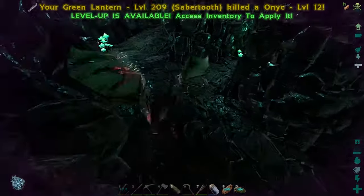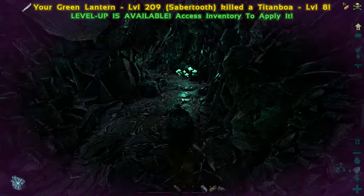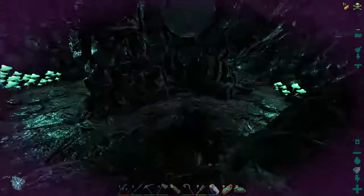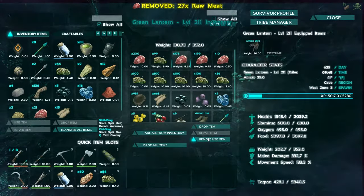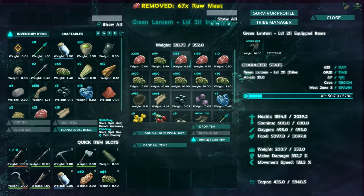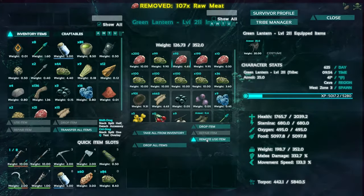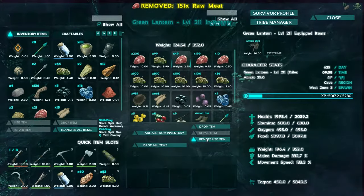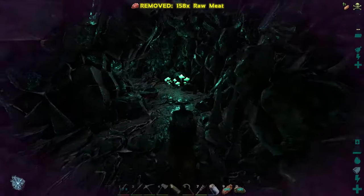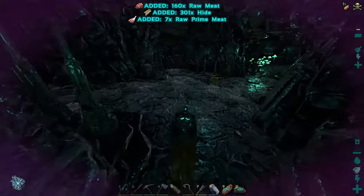Let's boost up our health a little bit, because we don't want to let ourselves get too low — that could be a very bad thing. We're still doing okay on weight. Maybe we'll get our health over 3,000 in here. Damage needs to keep going up too. Torpor's not too bad. The spiders go down pretty quick. That was crazy how many guys were in there. I'm going to keep making my way deeper — I just want to find one of those little centipede dudes.